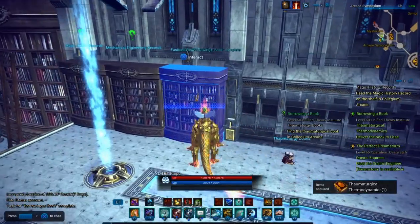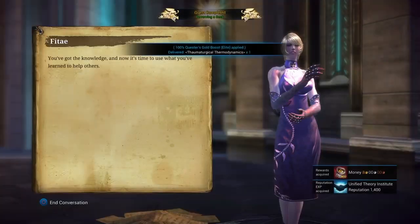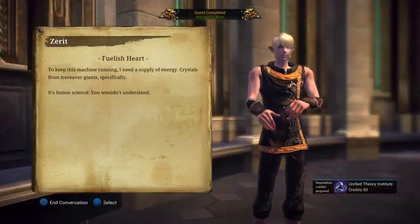You only get a few missions a day. Now if you have elite status you're going to get double the credits. With elite status and double the credits it's going to take you about a week — that's right, about a week — because you only get like four missions a day.